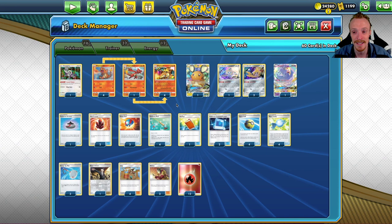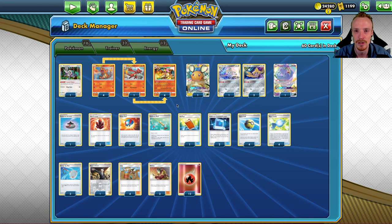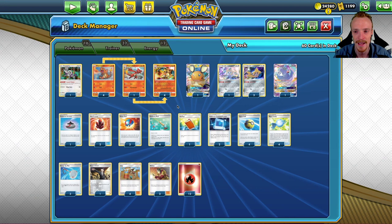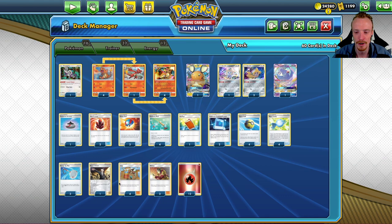That's a big crazy one-shot KO on big VMAX Pokémon. What I like about this deck is it can scale higher, but it can consistently hit the minimum we need to two-shot those VMAXes. The only way that works is if we can streamline Zards, stringing them together back-to-back as consistently as possible.